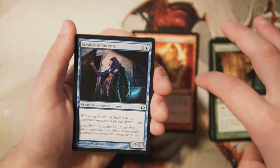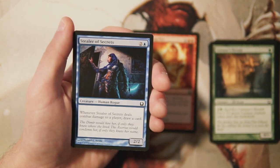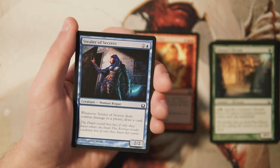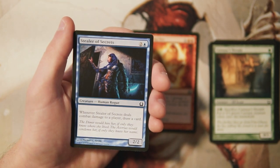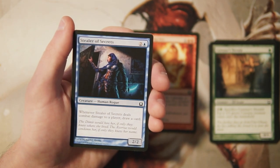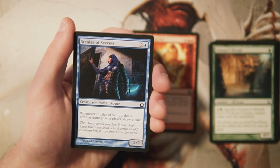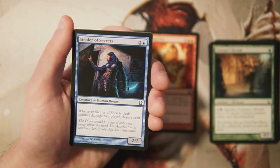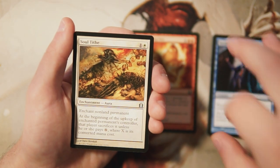Stealer of Secrets is a two-two for two and a blue where when it deals combat damage to a player you draw a card — a really powerful ability. It's a little tricky to make work, but I believe Rogue's Passage is in this set, which can make it unblockable. Being able to swing in for two, make it unblockable, and draw a card is a lot of advantage. It's a card you'd want in a blue deck for those cases where nothing is on board and you get a free swing in, but it's a little trickier than it looks.